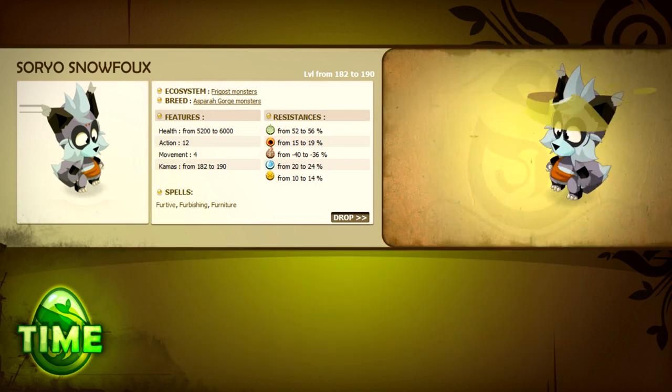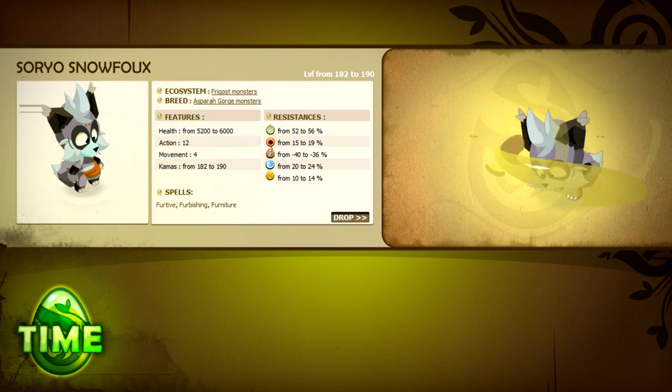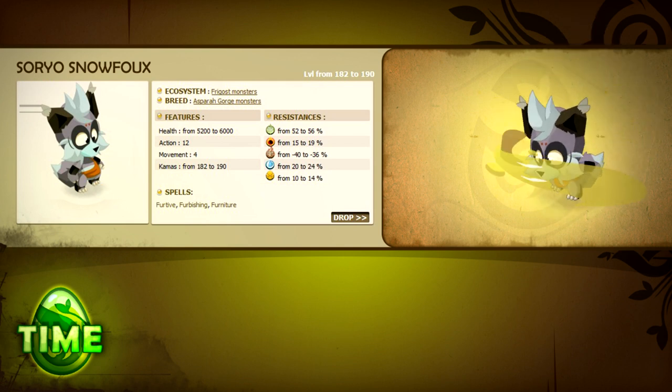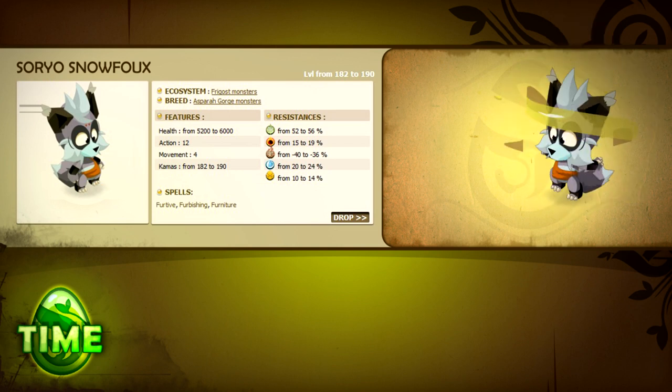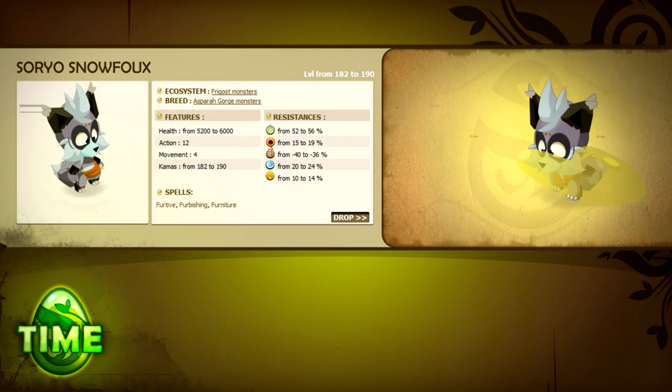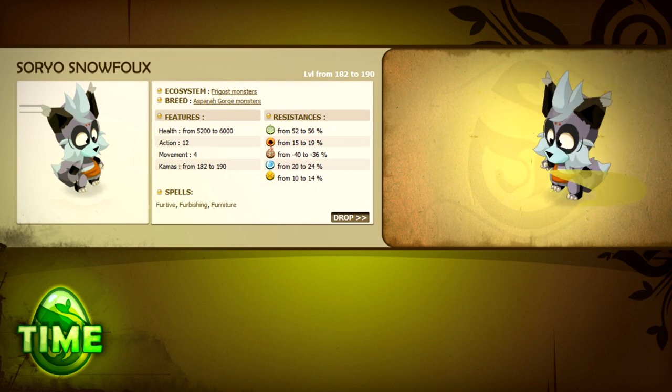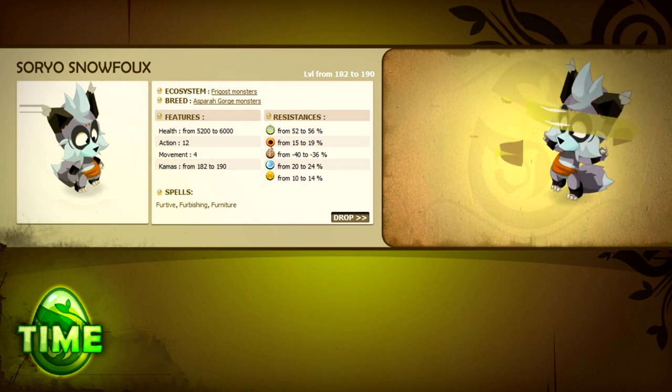The Furniture spell is a double-edged sword. You'll love it in the first few rooms of the dungeon before it gets too difficult, but you'll hate it when you're fighting the Tingu and all your attacks are healing the enemies. As with most monsters in this dungeon, the Suryo is most dangerous when it is in melee, especially due to Furbishing's AP theft, which can be an obstacle to victory.